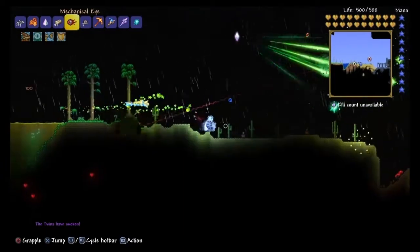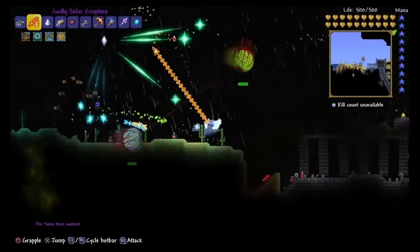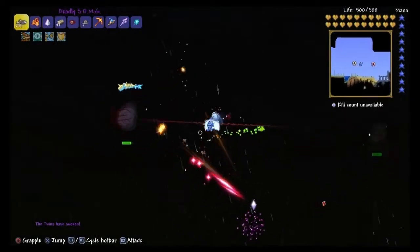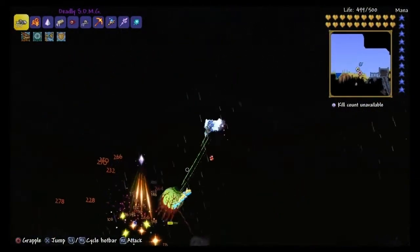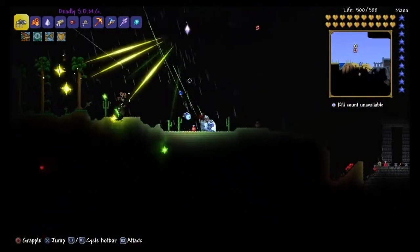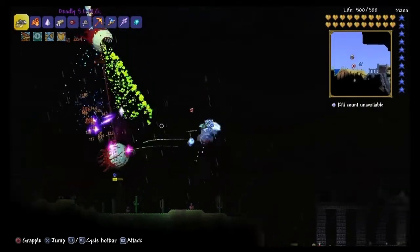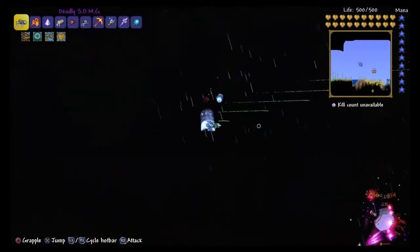Next we have the Twins. The Twins are one of the mechanical bosses — really easy, really straightforward. You need to kill the mechanical bosses to get Plantera. Just keep moving, don't let them hit you.